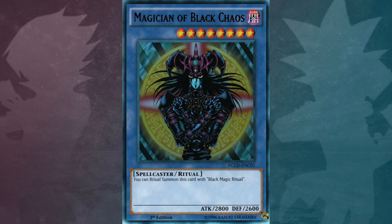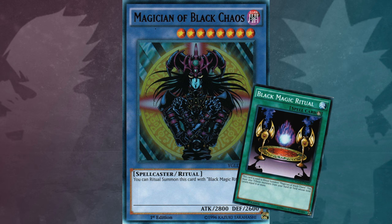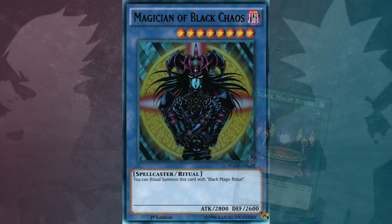So the Magician of Black Chaos, a classic ritual monster from the original anime. It's an 8 star, darker tribute, spellcaster and ritual type monster. It has an attack of 2800 and a defense of 2600. You can ritual summon this card using Black Magic Ritual. So with a bit of the background done on the Magician of Black Chaos, let's get right into the facts.